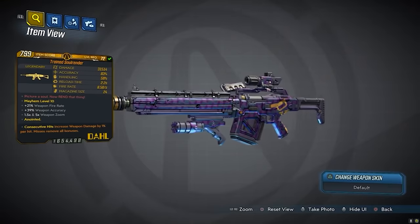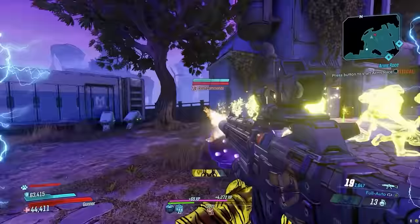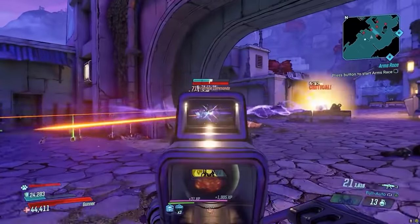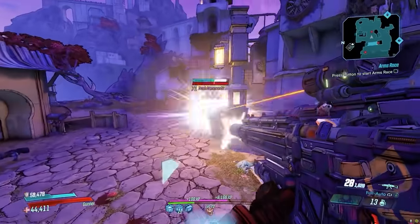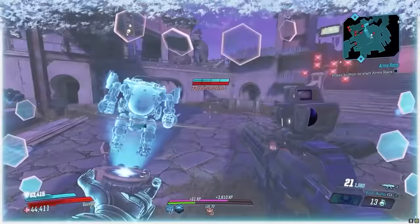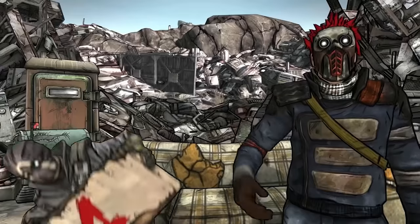Even though the Soul Render comes in at number 2, it's actually my favorite assault rifle in the game and one of my favorite weapons in Borderlands history. This gun shoots standard bullets, but it also occasionally launches skulls that do 20 times the base damage of the gun as splash damage. On Mayhem 11, this thing is outputting some stupid numbers. These skulls will also auto track enemies for you, meaning this gun is ideal for anybody with bad aim. I cannot stress enough just how much I love this gun on every single Vault Hunter in nearly every situation. Farm Tom and Xam in the Heart's Desire map in the Guns Love and Tentacles DLC — focus on the highest base damage you can find, but also make sure it's a full auto version.